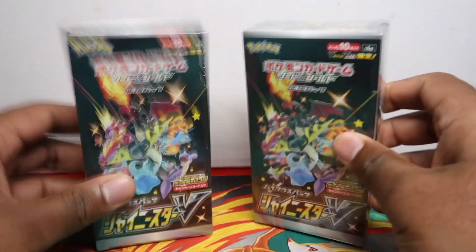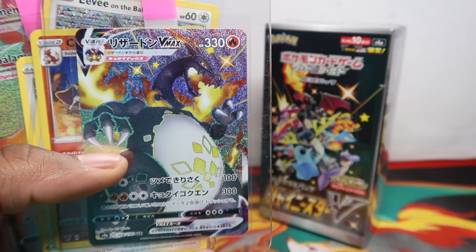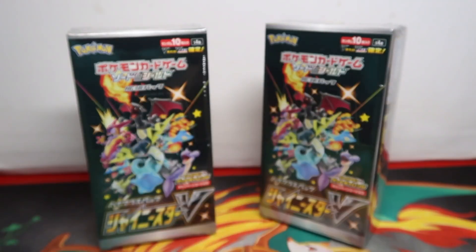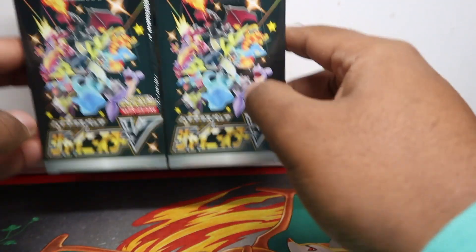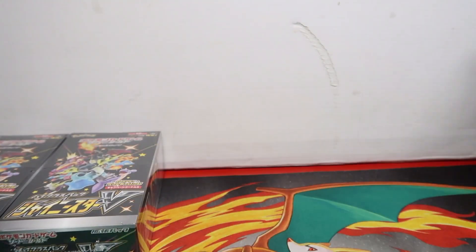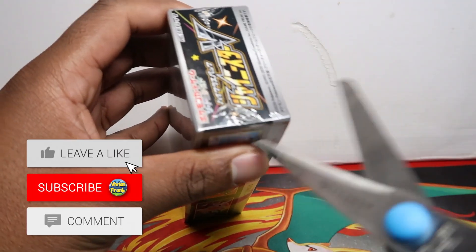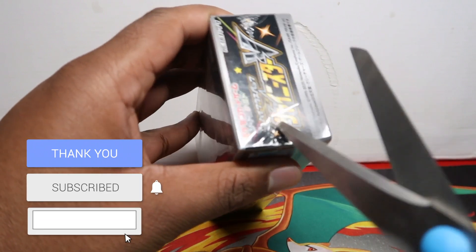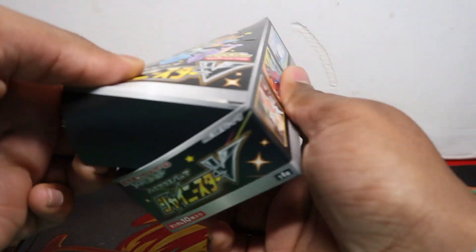In this video we're going to open up two more boxes. If you haven't seen our very first video, we got the shiny Charizard VMAX in the very first box — pretty much just an epic opening. We've opened four in total now. These are the next two we have — 20 boxes. If you saw our first video I gave you a glimpse, as well as on my community post. Make sure to subscribe, I always post extra stuff there. Let's open the first one.